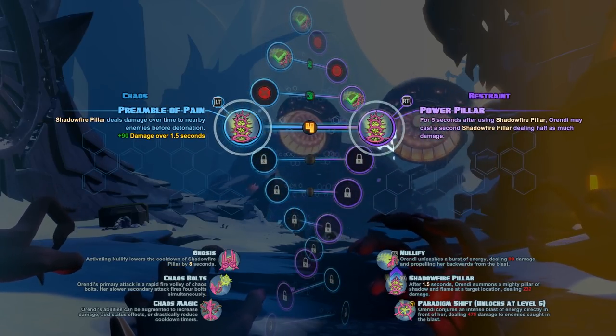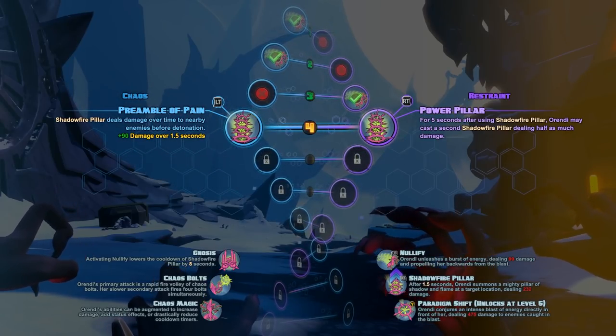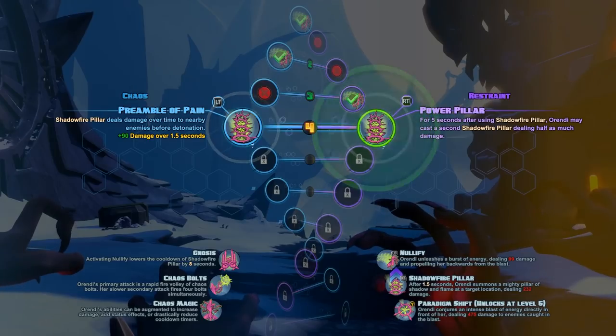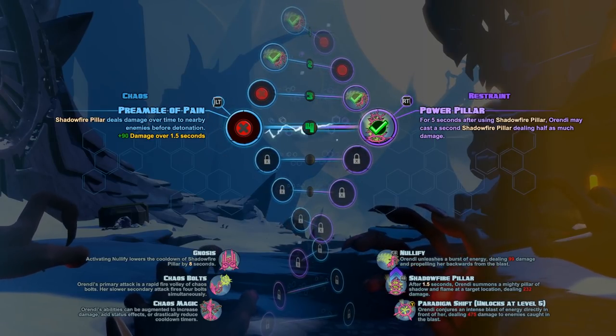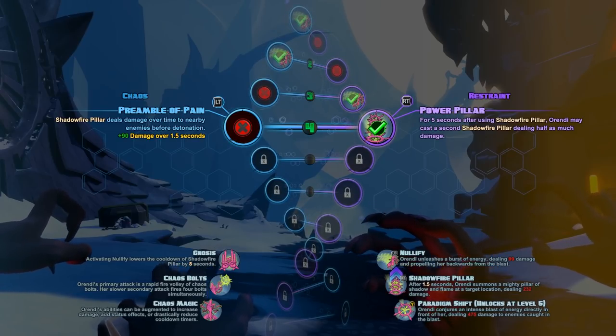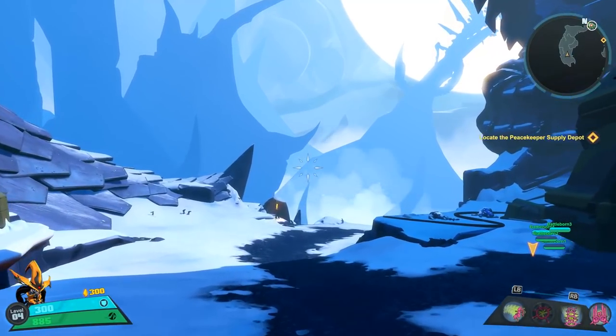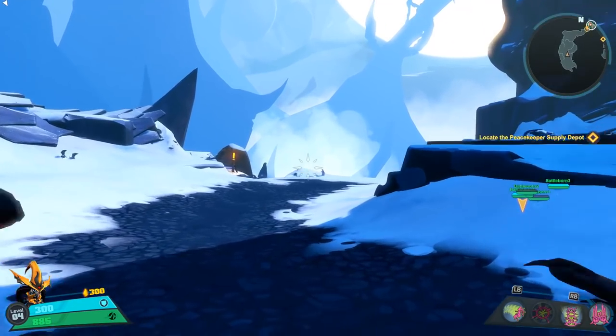On the left, we can give Shadowfire Pillar extra damage — plus 90 damage over one and a half seconds. Or on the right, you're seeing Double Pillar, which is: for five seconds after using Shadowfire Pillar, Orendi can cast a second Shadowfire Pillar dealing half as much damage. That's the one I went with, and that's the one I think defines my build and my bouncy combos that you're about to see today.